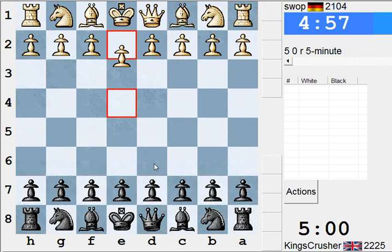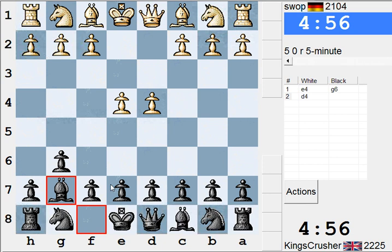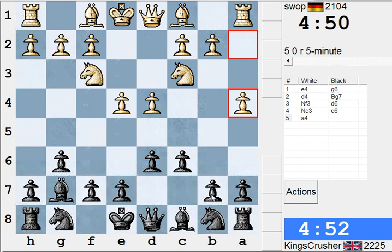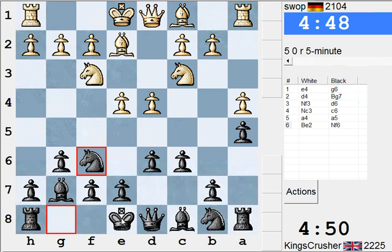Okay, let's see. Swap to 1, 2, 0, 4. What about Puck? Is that an idea? We have maybe C6 and B5 and I get that B4 square.